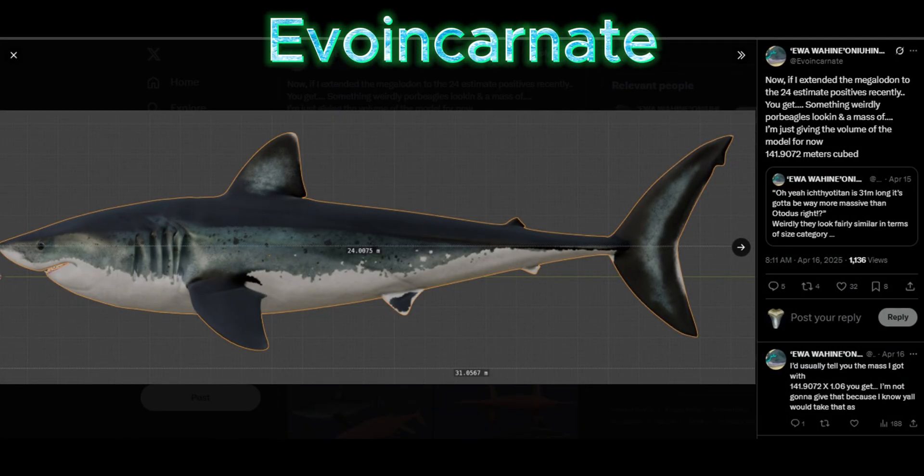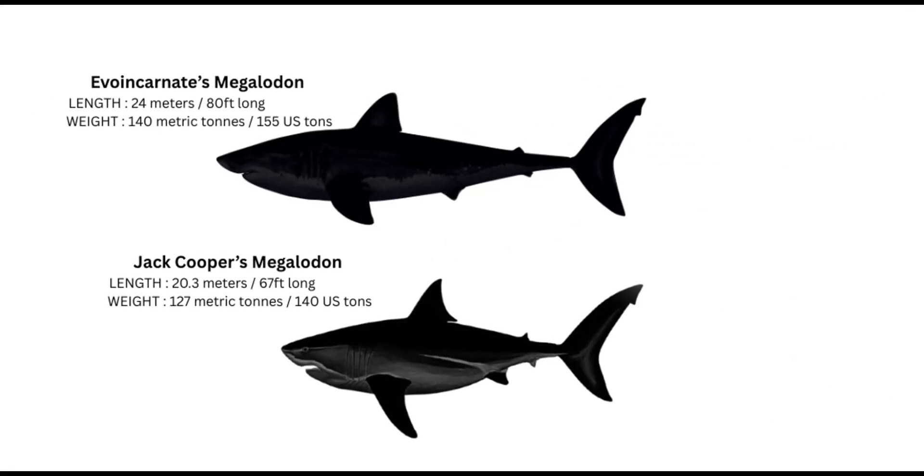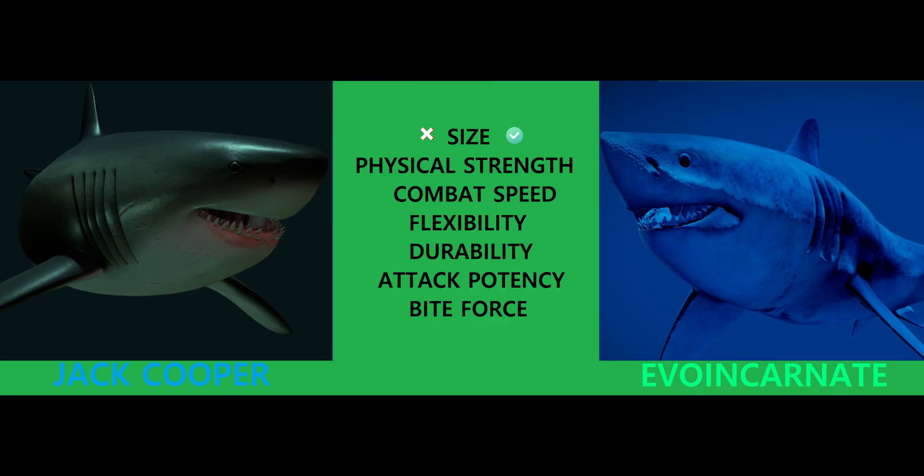As for Evo Incarnate, she got her model at 24 meters long and 140 tons. This is pretty monstrously big — it actually makes her reconstruction even larger than Jack Cooper's in both dimensions and mass. Just imagine the two clashing. Here is a size comparison I made of Evo Incarnate's megalodon with Jack Cooper's megalodon. Evo is 24 meters and 140 tons, while Jack has 20.3 meters and 127 tons. So even though Jack's megalodon is decently smaller in dimensions, his reconstruction actually rivals Evo's in weight quite well and is noticeably bulkier than hers. In terms of size, Evo Incarnate's megalodon is a little bit bigger than Jack Cooper's.